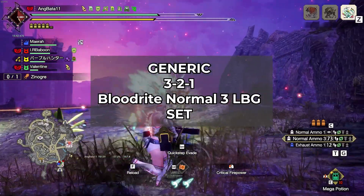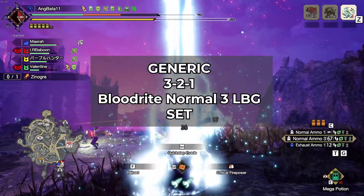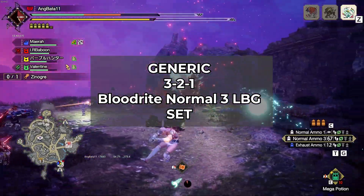I'll be sharing a generic 3-2-1 talisman set for normal 3 Blood Rite LBG, and I will be showing you my current setup with my legit equipment at the end of the video.